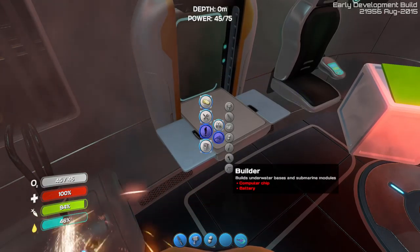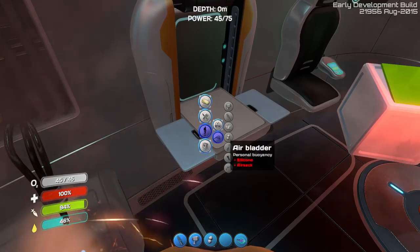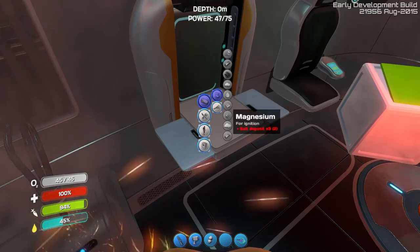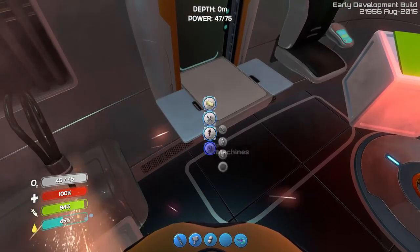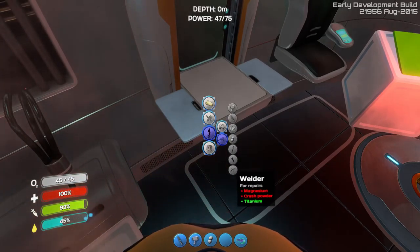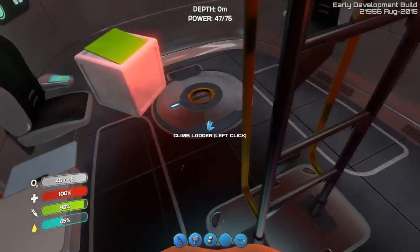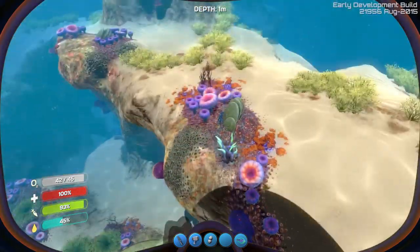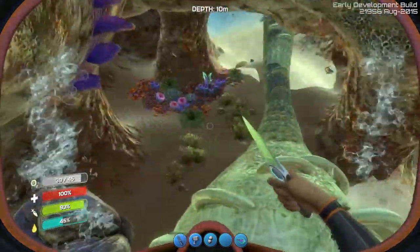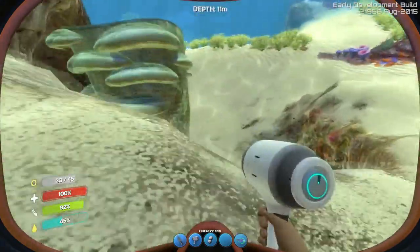Flare. Welders for repair — I want that. How do I make magnesium? Magnesium — salt deposit, so that's what I'm trying to get. Welder — a computer chip and battery. First things first is I need a salt deposit because those are really useful. And that air bladder looks cool.